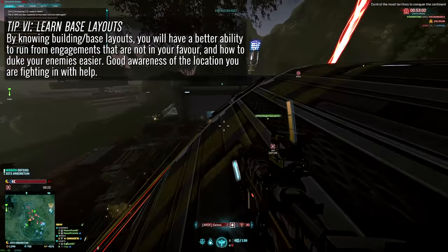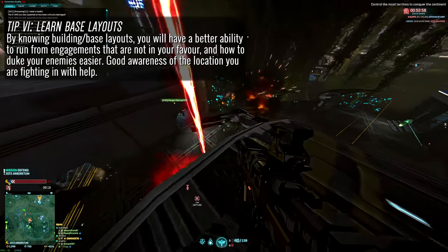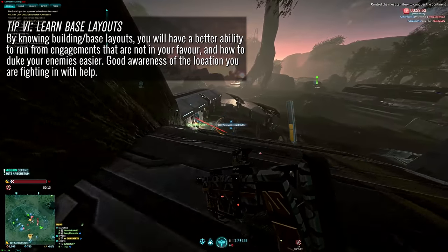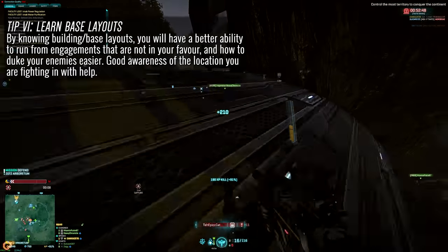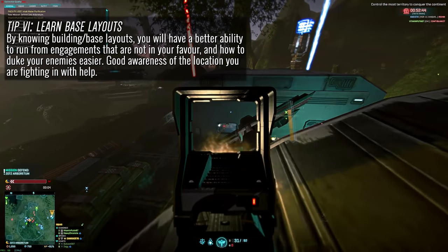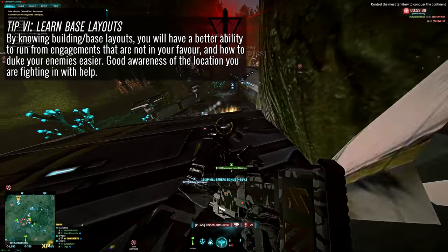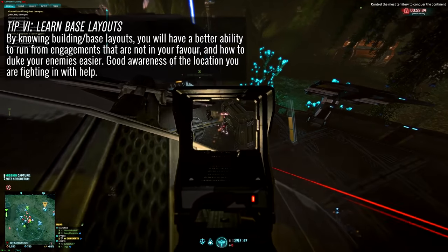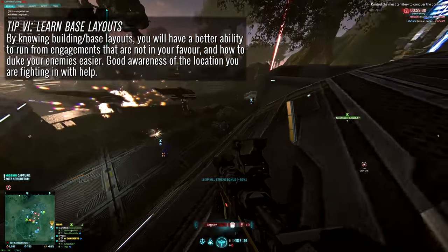Tip number six: learn your base layouts. Learn where the different hiding points are, learn where the different entrances are that you can engage from, and learn how to move around them. As a Light Assault, if you start to be engaged and need to make a run for it, you are one of the most likely classes in the game to escape. With your jump jets you can literally make anything out of a base. So learn how buildings, towers, and major facilities are laid out to make the most of the different angles you'll come across.